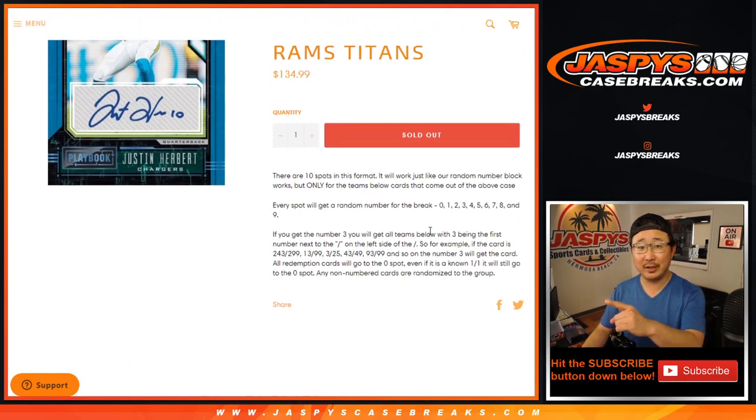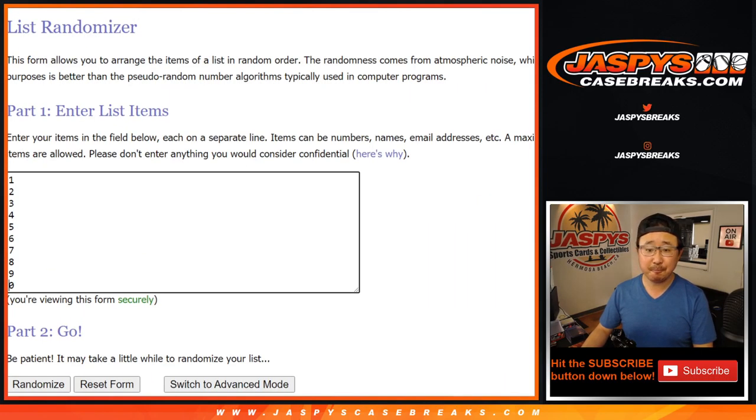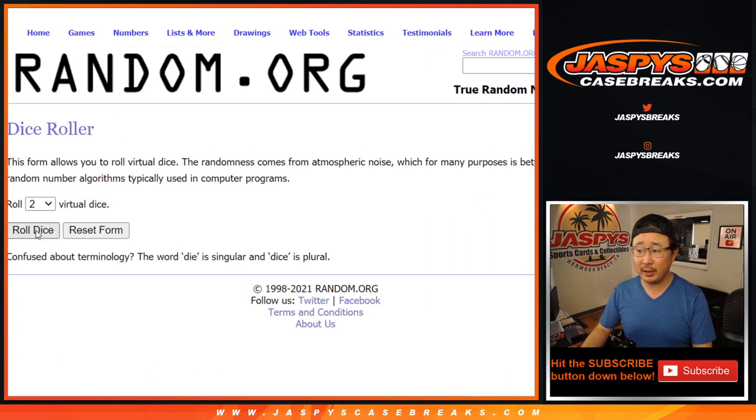If you're not, you can read that little description right there — the instructions. Thanks to these folks for getting into it. There are the numbers right there. Let's roll it. Let's randomize it.